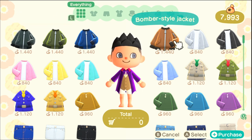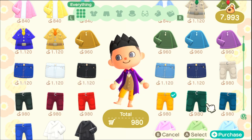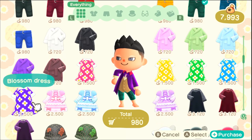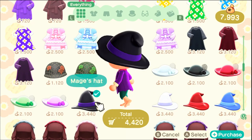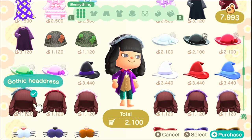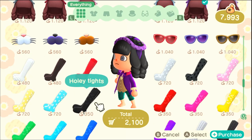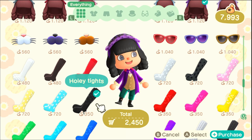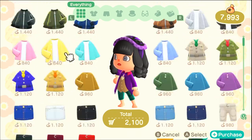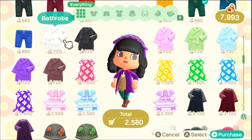There are some nice bomber style jackets. The henley shirt is cute, football pants with little pads - that's cute. Different bathrobes too. We got the witch's hat - the gothic headdress is probably gonna be our best bet. We'll get the purple one to match. We do have fishnets and holy tights as well. I'll go for the fishnets - I already have a pair at the house, but it makes a good gift so we'll grab them.